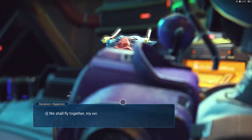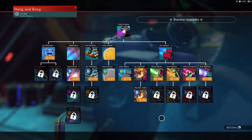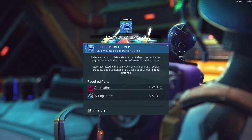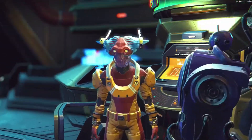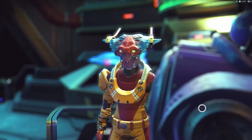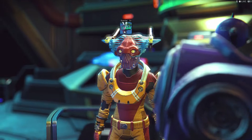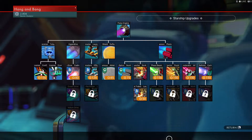Starship research — research starship upgrades. Oh yes, this is what we need too. Man, there's so much stuff. We need to get the teleport receiver. We need the economy scanner. We need an indium drive to go to blue stellar bodies. We're going to have to go this route right now.